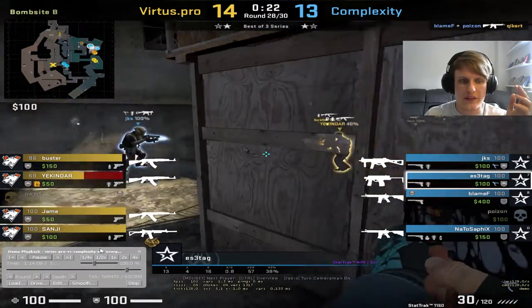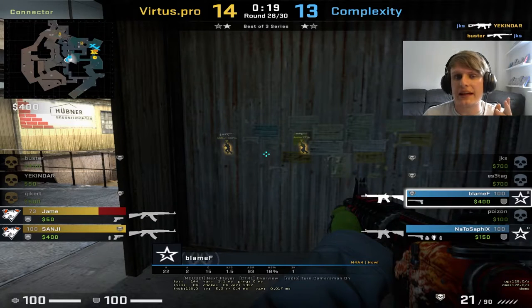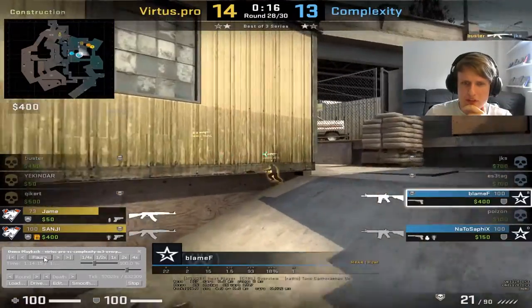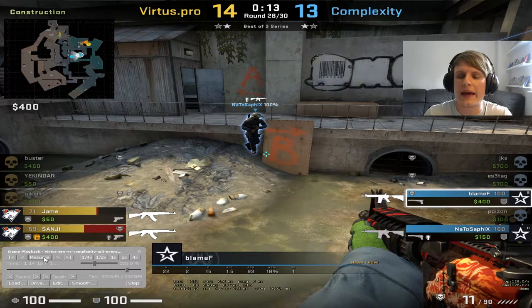We see the brunt of the hit and we've traded down into a 2v2. The kill from Blamef in connector becomes super vital — they've seen four people pushing Monster, he's killed one on the backstab, so this is a straightforward 2v2: two on the site, two coming to retake, both coming together. CS:GO is very much a timing game — you're consistently looking to catch the other team unprepared, like before they plant the bomb or when they're about to push a site. That's the principle Blamef is applying here.